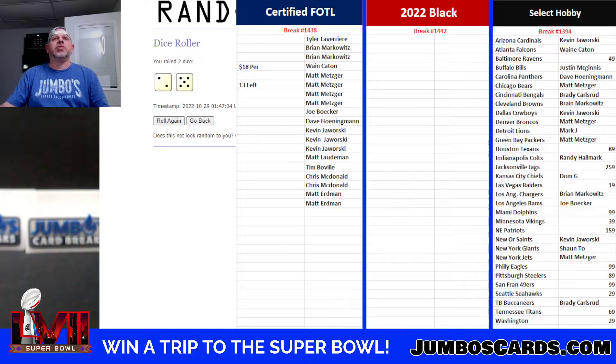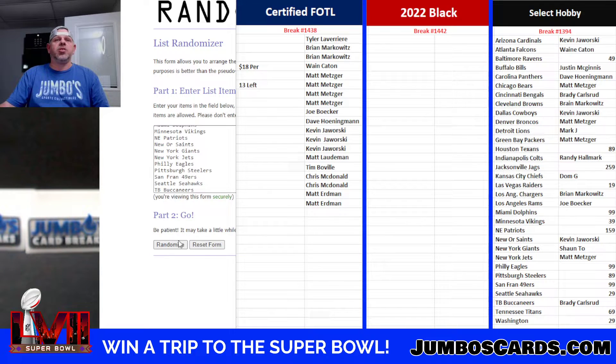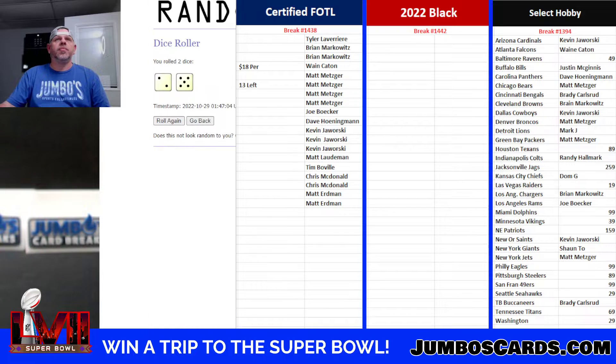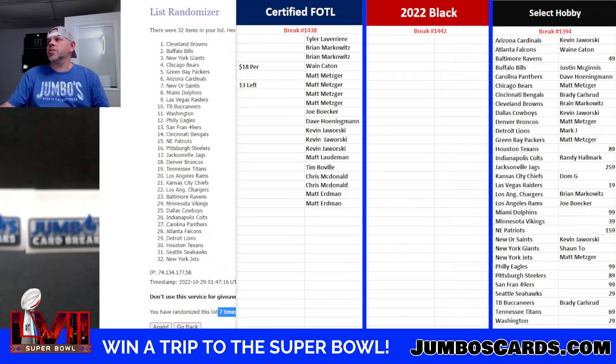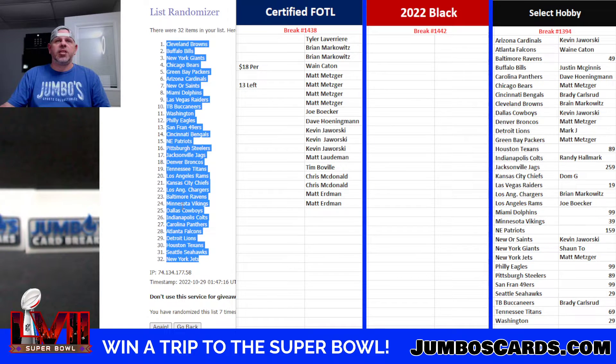Dice roll, seven times. We're going to start out with your teams: one, two, three, four, five, six, and seven. Seven times there, seven times there as well. Browns up top, Jets at the bottom.